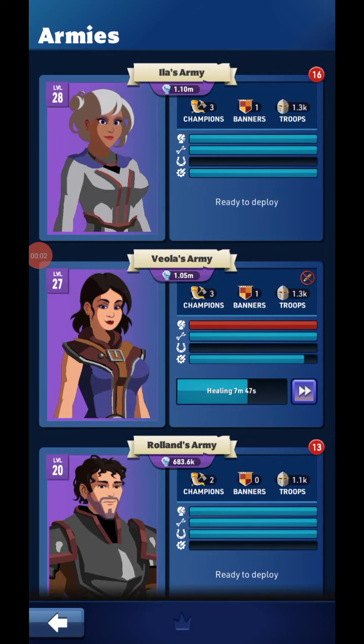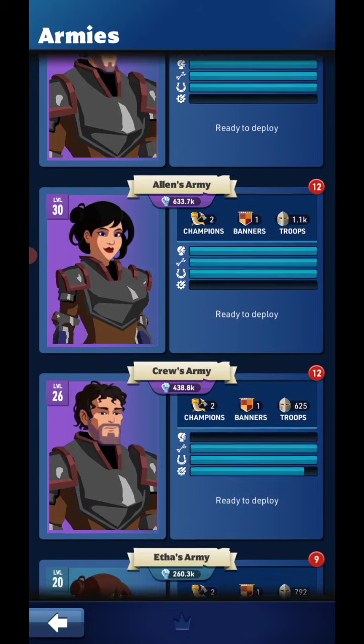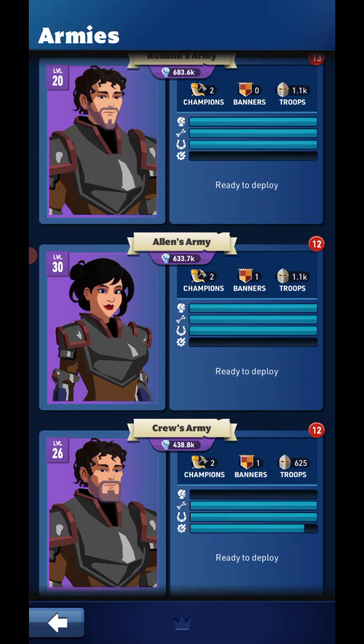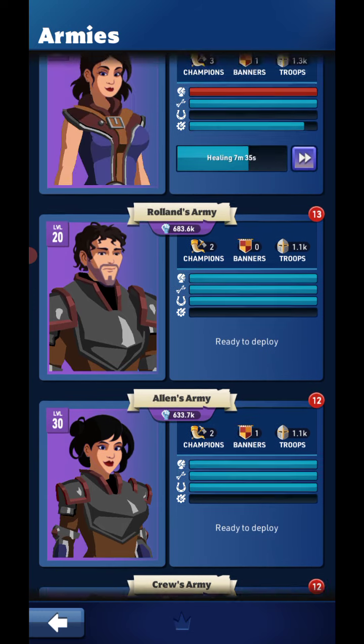Welcome to Kingdom Maker, this is Cymant 2020, and today's episode we're going to talk about taking out a level 28 Royal Woodside, or Quarry, or Farmville.